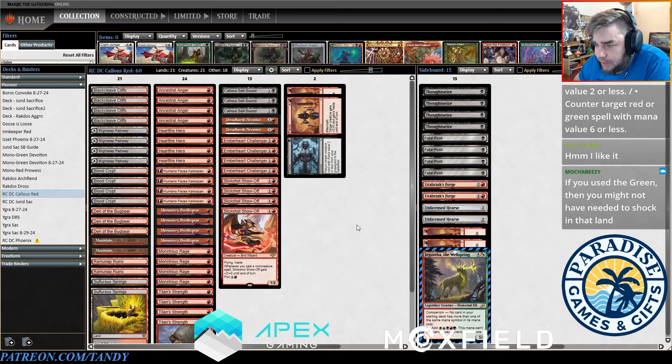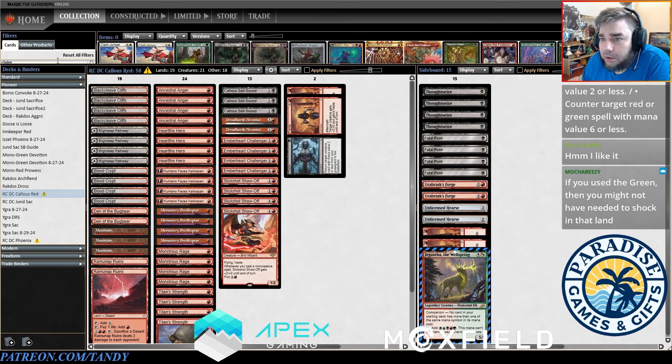Having your third land enter tapped means we can't do as much cool stuff with Slickshot sometimes. In the Wizard's Lightning decks I only played two Den of the Bugbear and four Ramunap Ruins — I think that was correct. Maybe we should be playing four Ramunap over the two Sulphur Springs since we have 12 black sources and so few actual needs for it. But we're not doing a lot of burn damage, so maybe that's not correct. I think maybe I actually want a Sokenzan — one Sokenzan seems great. And then maybe a Spikefield Hazard.